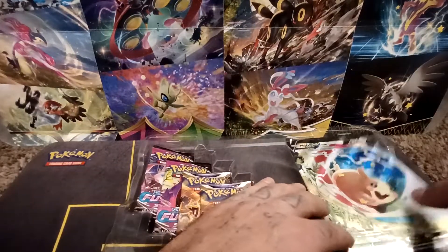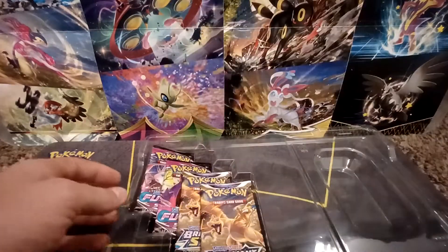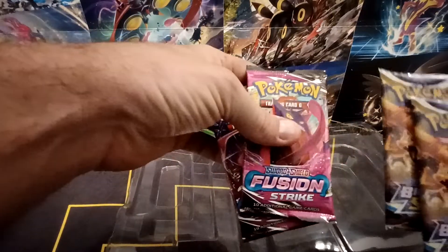Get the oversized card of Morpeko V Union, and then grab the packs. We've got two Brilliant Stars and two Fusion Strike.